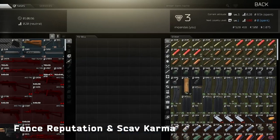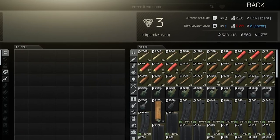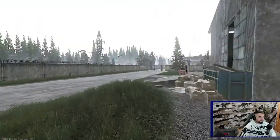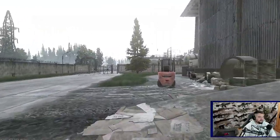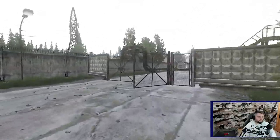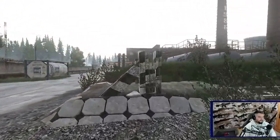Fence reputation and the first iteration of Scav Karma have been implemented. If you are not hostile towards other Scavs and help Scav bosses kill their enemies, you can earn reputation and eventually be able to purchase uninsured PMC gear that is lost in raids. So far nearly everyone has been ignoring this new feature, so expect Scav-on-Scav violence to continue until this system is expanded upon.